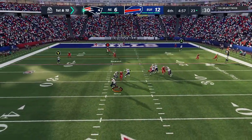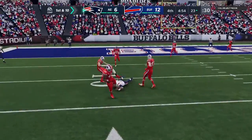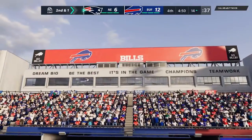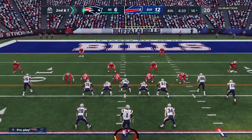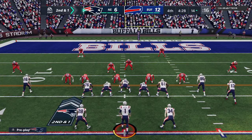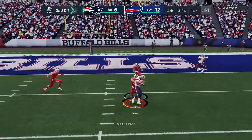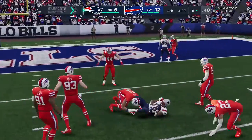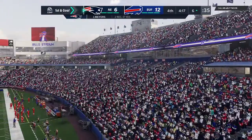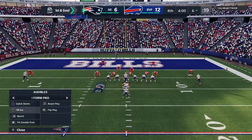Now Newton on first down, being chased out left, and he's going to keep it here. He'll wind up getting nine after tucking it and running, leaving second and a yard. He was going through his progressions — not there, not there. After about the third one he decided he better pull it down and run, and he slides down and avoids the hit. This will be caught at about the six, and the Patriots will be set up with first and goal at the six-yard line — an eight-yard pickup.